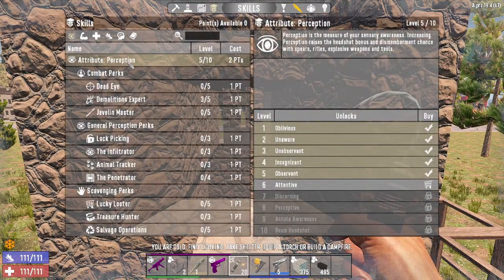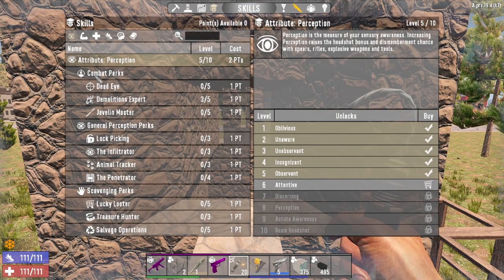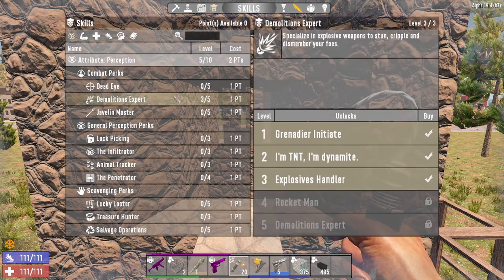Quickly over the build: I've got five points in Perception and three points in Demolitions Expert. You do this mostly because you want the additional damage, but also because you can make bigger gunpowder stacks, which makes it way easier to do this.